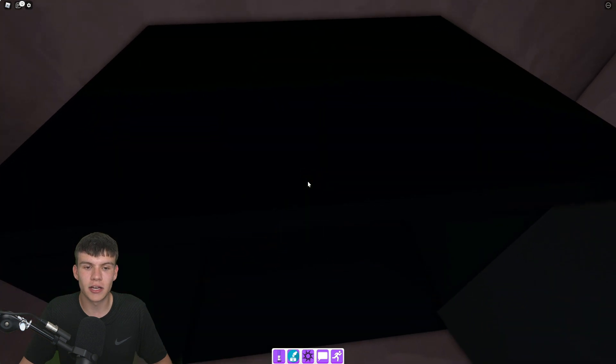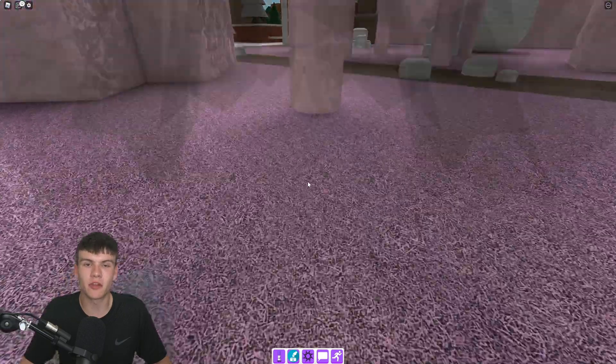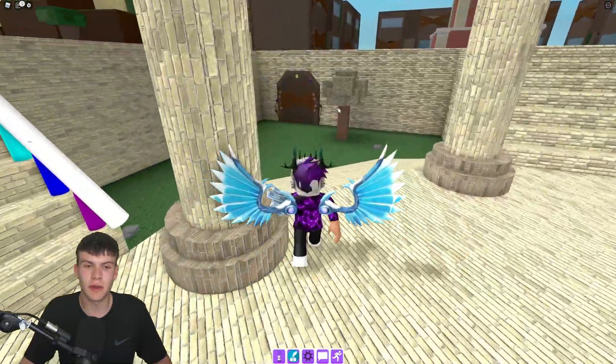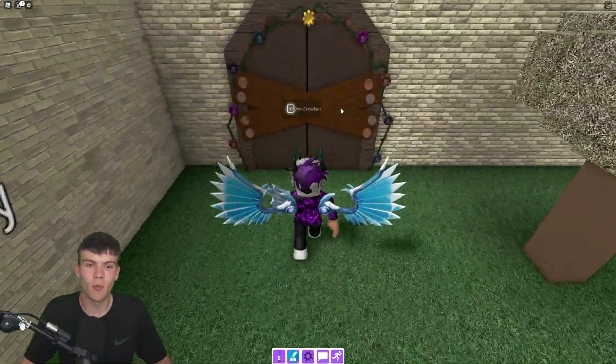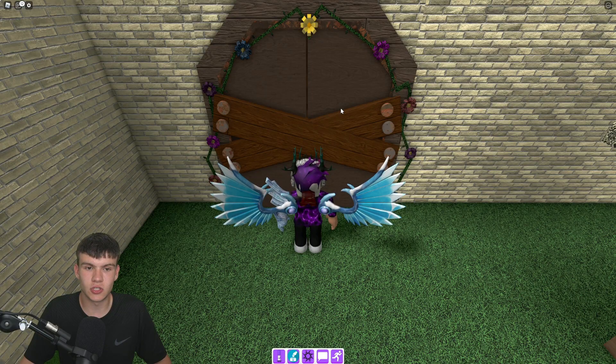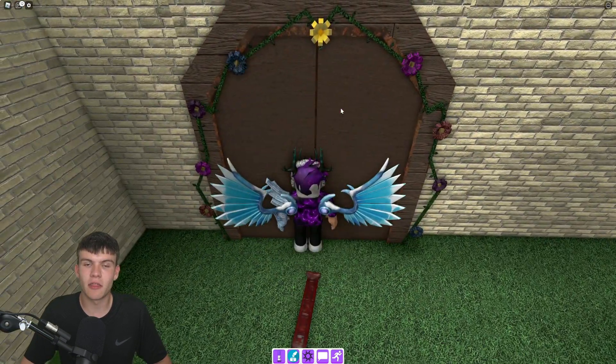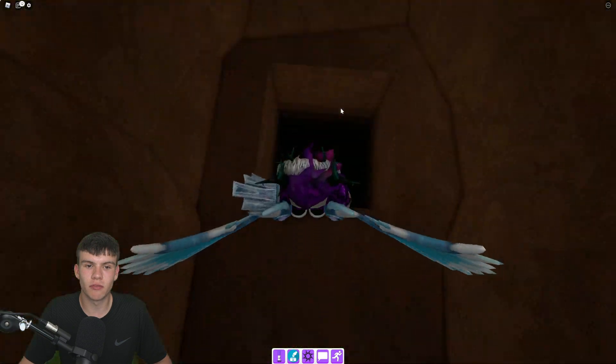After that it's going to open up and you're going to get the crowbar. Now that we have the crowbar, teleport back to spawn. You can now unlock this door over here — hold the crowbar to use it on the door. There we go, we're going to unlock that right now and then this door will open.